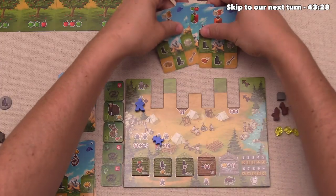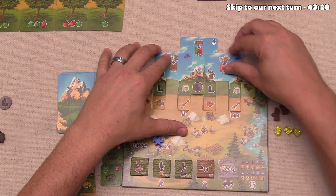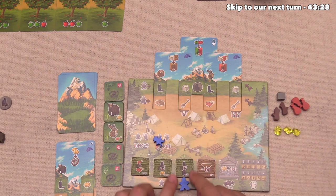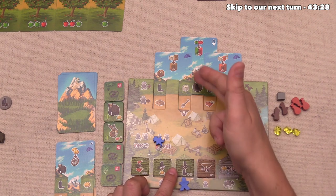So it's time for blue to go and for their planning phase, we're going to put their cards just like this. And then for their pioneer action, they're going to start off by sending their tan path pioneer right down here. And this means every time they get one boot, they get two boots. And if there had actually been a double boot out here...